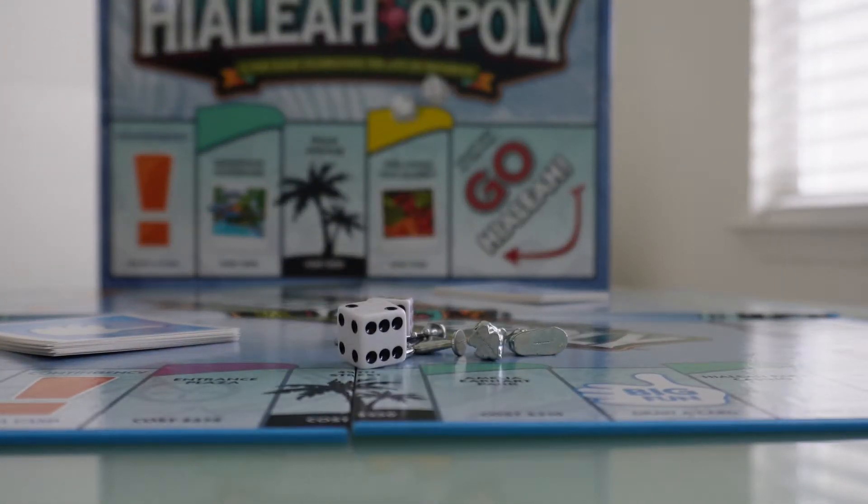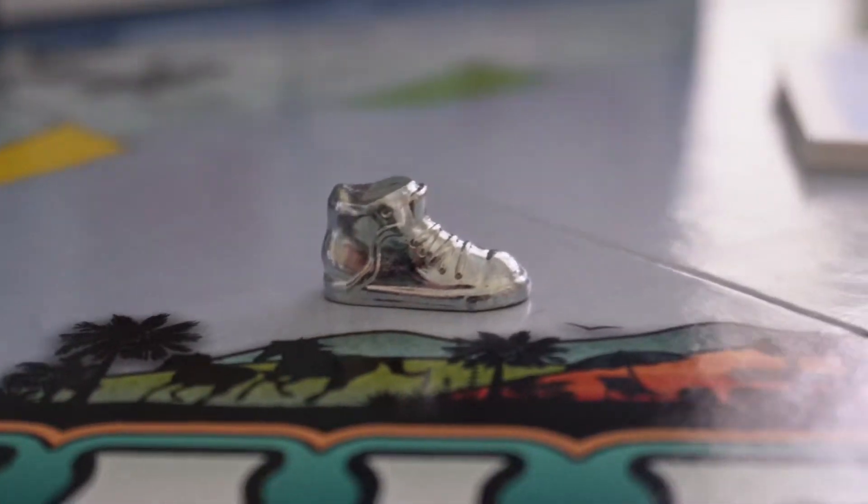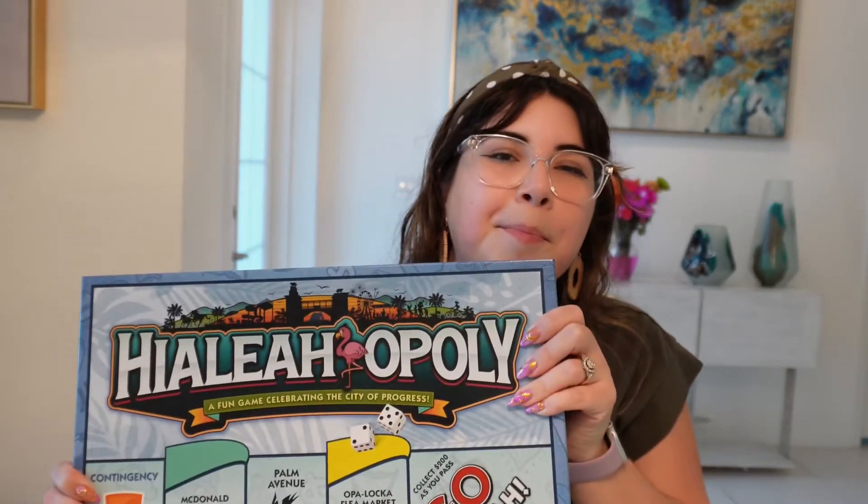Another thing I wasn't 100% excited about were the pieces. I was actually a little disappointed because I didn't really think they were fully representative of Hialeah. I would change the heart to be like a Cuban colada — I think that would be a perfect representation. The smile could have been a pastelito or Cuban bread. The pretzel could have been a croqueta. The hand could have been like a domino piece. Maybe the dog — I would have chosen a rooster instead. And definitely, hands down, the gym shoe would have been a chancleta. I would give Hialeahopoly's limited edition game an 8 out of 10.